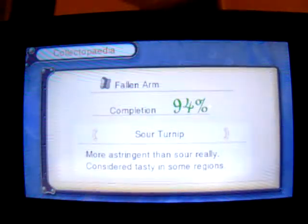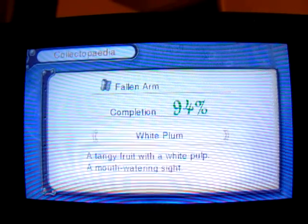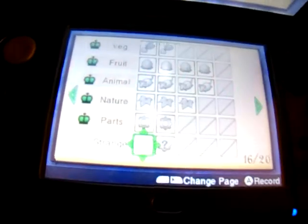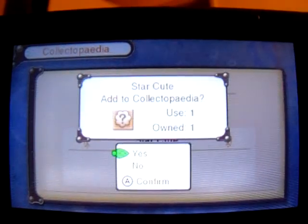I bought some new skills to enhance for Fiora, including some good new equipment. So I haven't completed the list for Fallen Arm, and I just happened to find the last thing — Star Cute. I don't know why they call it that, but okay.